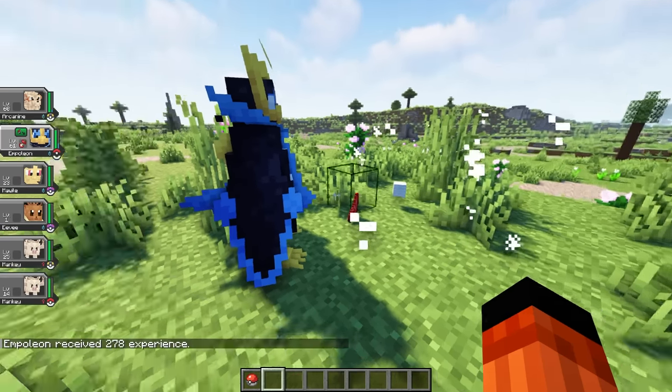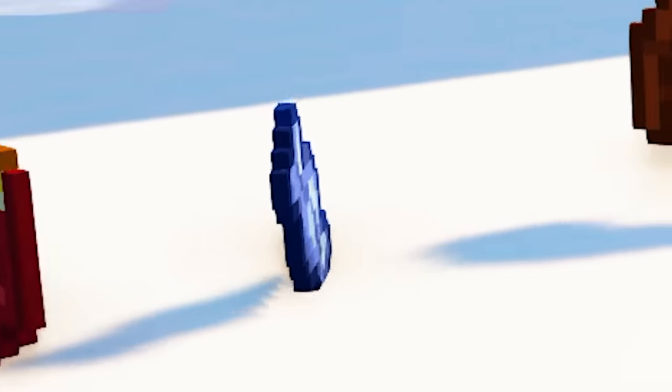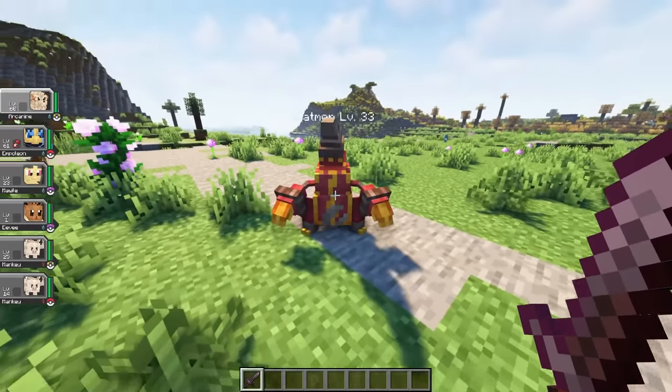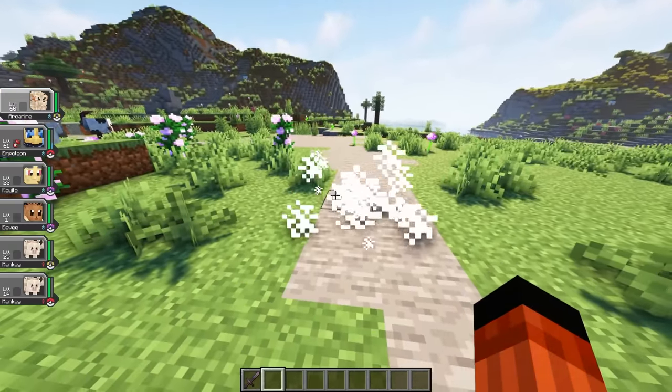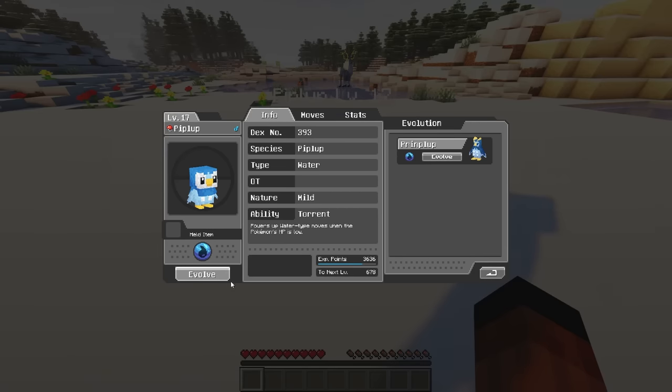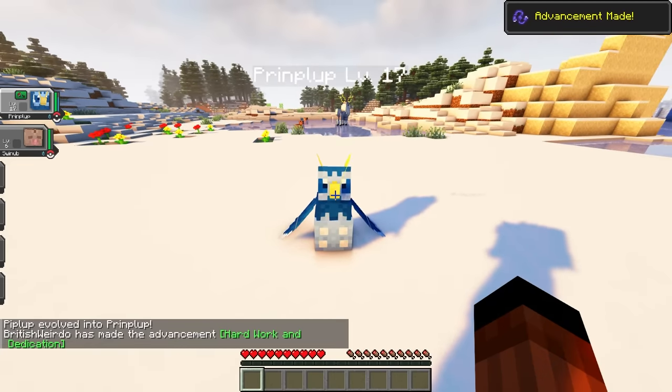Pokemon will also drop random items when defeated. These items can be evolution materials, held items for your Pokemon, or even vanilla items. And you can also kill Pokemon yourself — if you don't want to battle the Pokemon, just slap them with a sword. Once you've defeated a few Pokemon and gained some XP, your Pokemon will be ready to evolve, and the evolution process in Cobblemon is really straightforward.